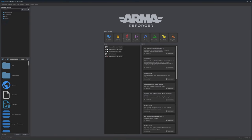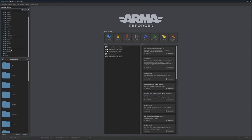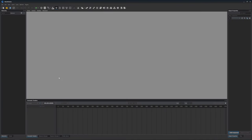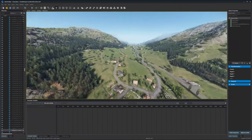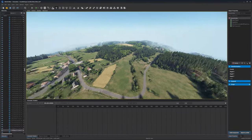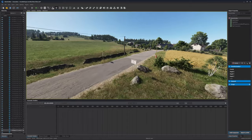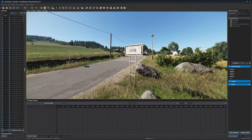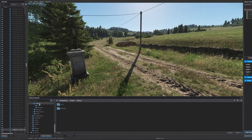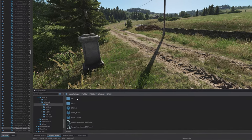First of all, we need a scene, and thanks to Arma Reforger we already have content. We can search for a map called Eden, which is the codename for Everon Island from Arma Reforger and Operation Flashpoint. Now let's search for some good spot for our first scene — for example here, a levee. And now let's put here a pretty nice vehicle, for example a BTR.